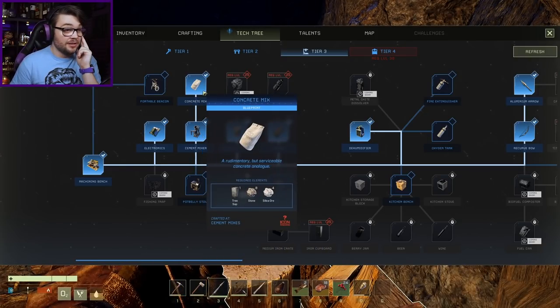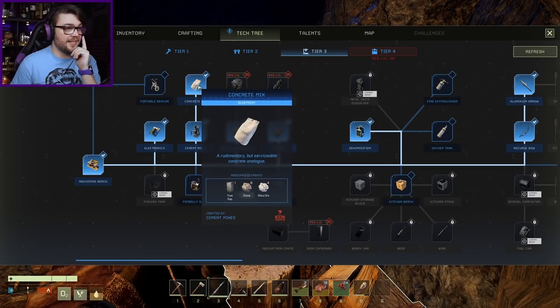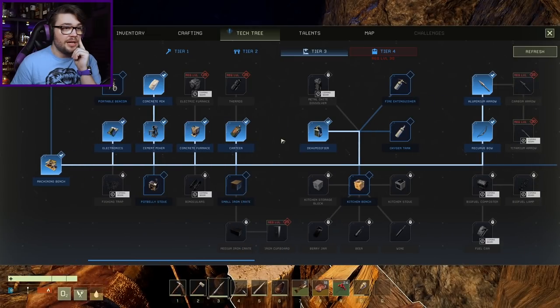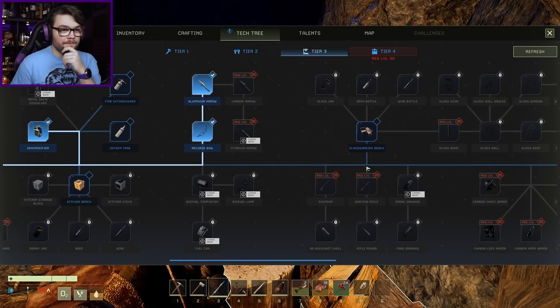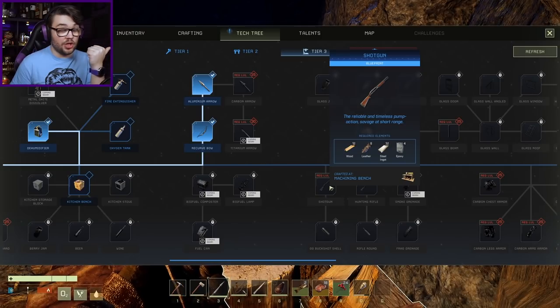That needs 20. Tree sap, that's all good, I've got plenty of that already. Tree sap's made out of sticks. I need one more level to get the shotgun. That needs steel ingots, which is going to be a whole other thing. Epoxy, leather, and wood. Oh man, this is going to take some doing.